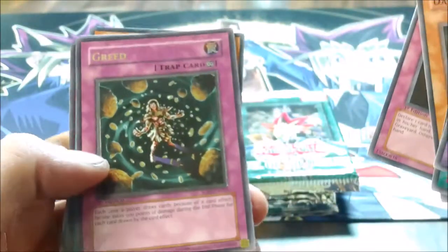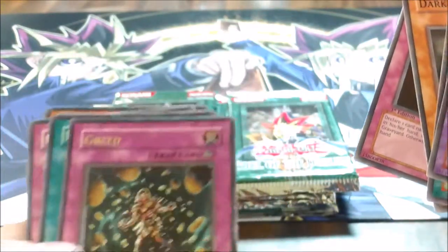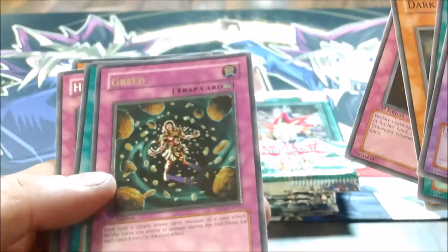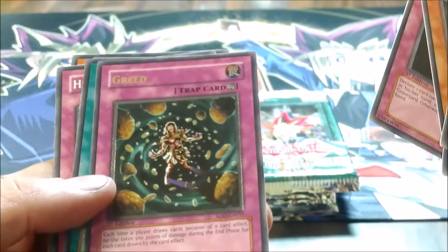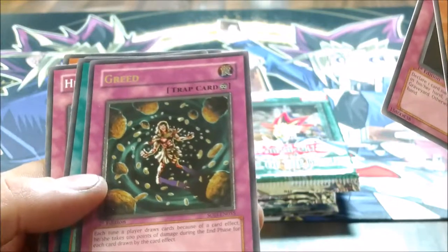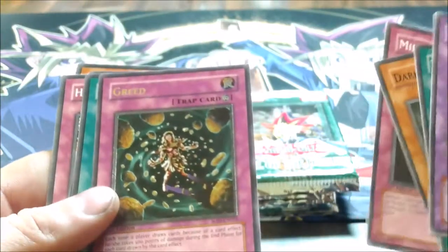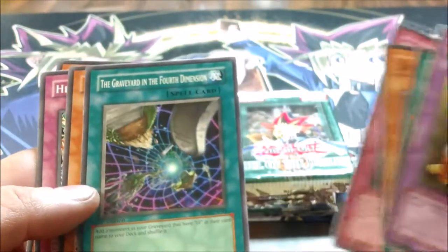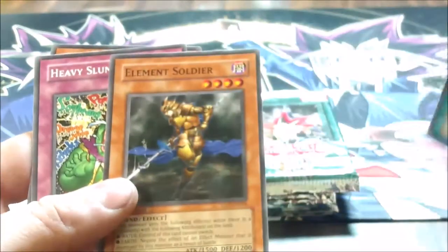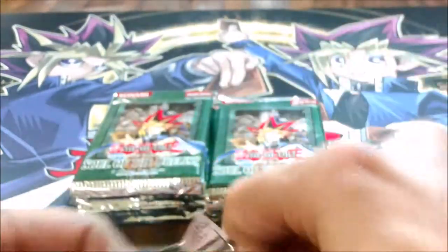Mind Crush, and we got an ultimate rare in our first pack — that's nice! Actually, it's Greed, which is supposed to be just a super rare. Each time a player draws cards because of a card effect, he or she takes 500 points of damage during the end phase for each card drawn. Not a great card, but cool artwork. Also pulled Elemental Dragon.